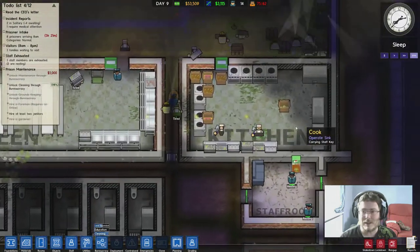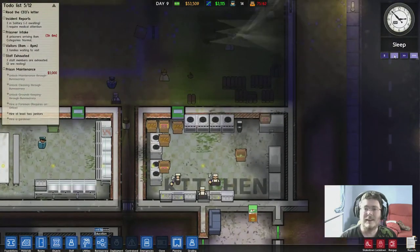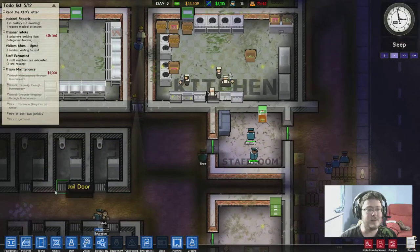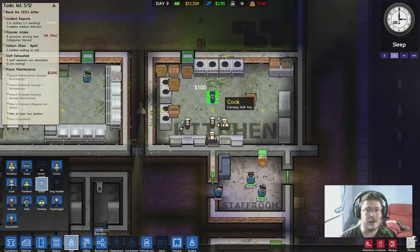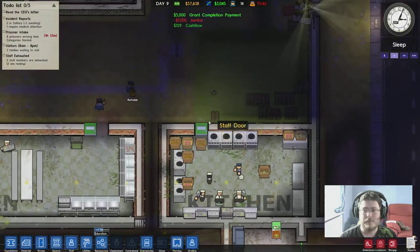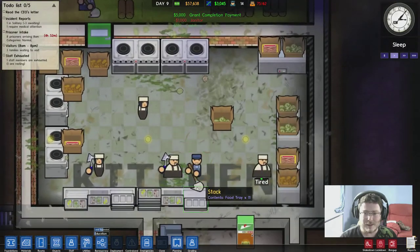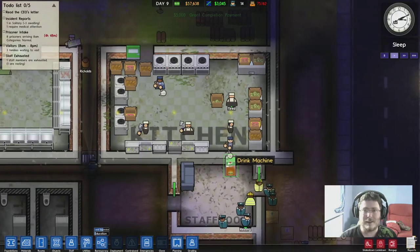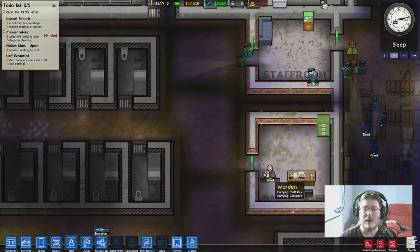I can't believe how disgusting this place looks. Alright - our two janitors, here we go. Janitor one, get to work. Janitor two, get to work. They're cleaning stuff - look at it, it's looking better already. Nice. Grant completion payment - sweet!